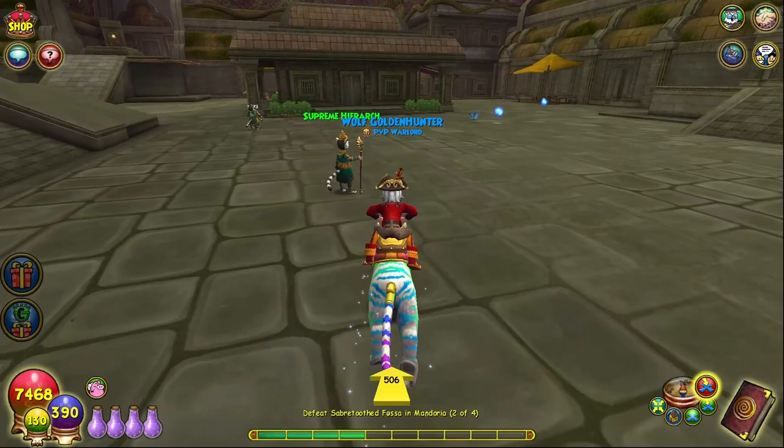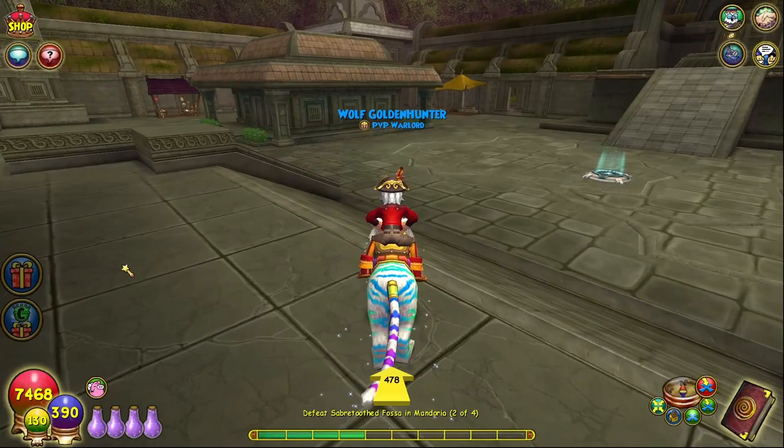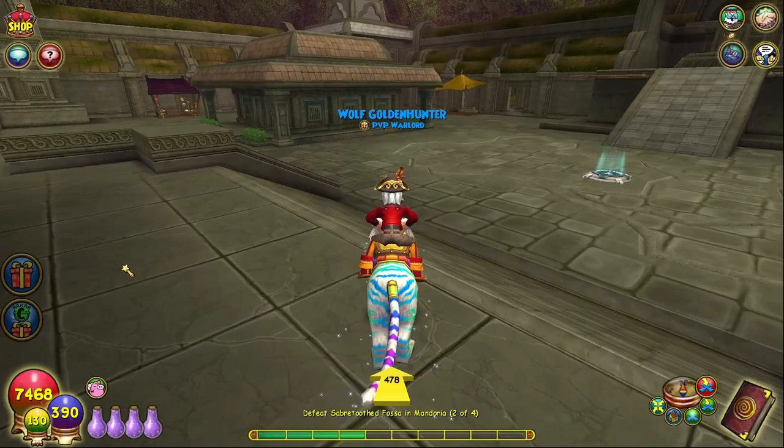If you have any trouble locating any of the places, search up the dungeon on the Wizard101 Wiki and it'll show you the exact location — the world and area it's in.